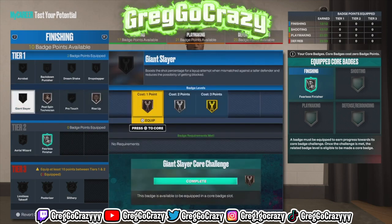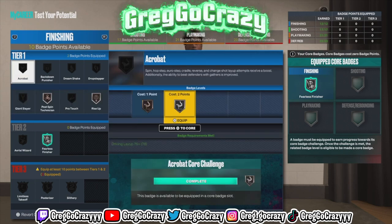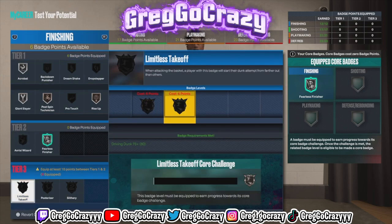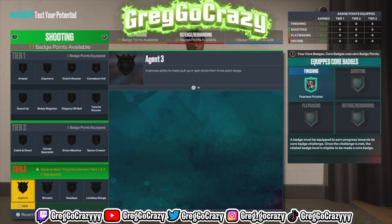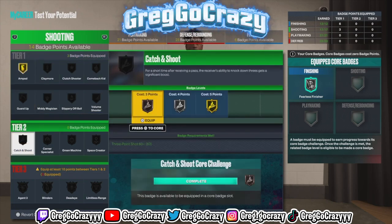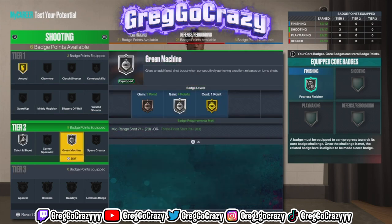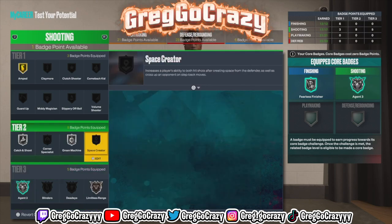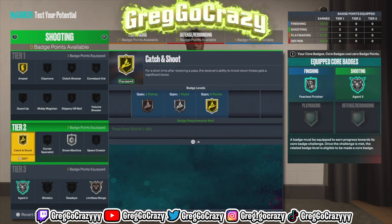For the badge setup, I put fearless finisher cored on silver — really any tier 1 badge just to unlock tier 3 badges. I put acrobat on silver and was choosing between gold or silver giant slayer. You have six badge points left and you can get limitless takeoff on silver. That badge is really important — it's a necessity if you're making a build with any finishing. On shooting I maxed out amp, put catch and shoot on silver, and may tune that to gold later.